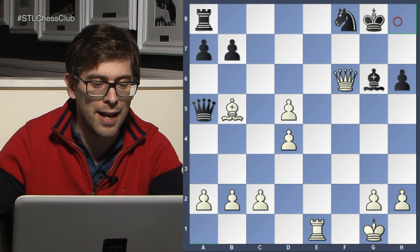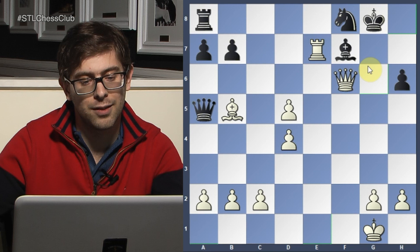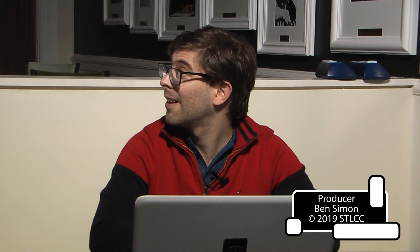Black resigned because after king g8, rook e7 comes and checkmate is incoming in two moves: bishop f7, takes, takes, and checkmate. This is how you checkmate in the king's gambit if you're Marozzi. And this meant the final personal score between Marozzi and Chigorin is 2-2 — quite fitting for the two grandfathers. The grandfather of Russian chess and the grandfather of Hungarian chess playing each other. I hope you liked these games. Thank you.